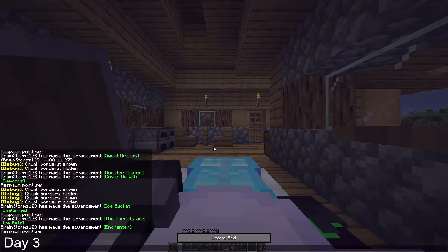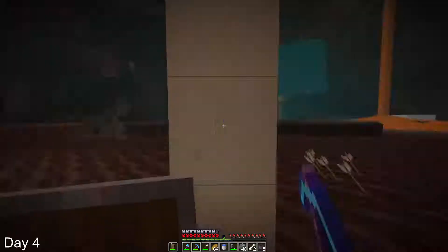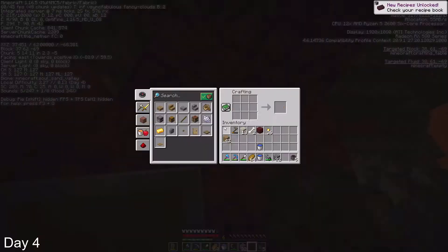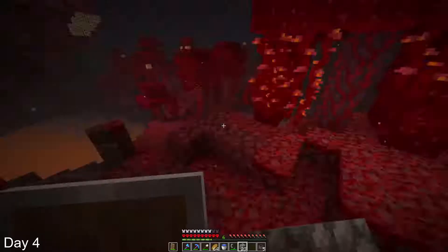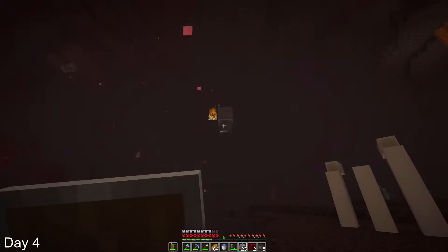I started off day 4 by going to the nether, and then I decided to explore my spawn and fight some skeletons. Then I mined some gold that I found on the side of a mountain, and made some golden boots so that the piglins wouldn't attack me. Then a ghast started shooting at me and I couldn't hit it because I just kept missing the fireballs. The ghast lit me on fire, which was really bad, and I used my cauldron with water in it to put myself out.